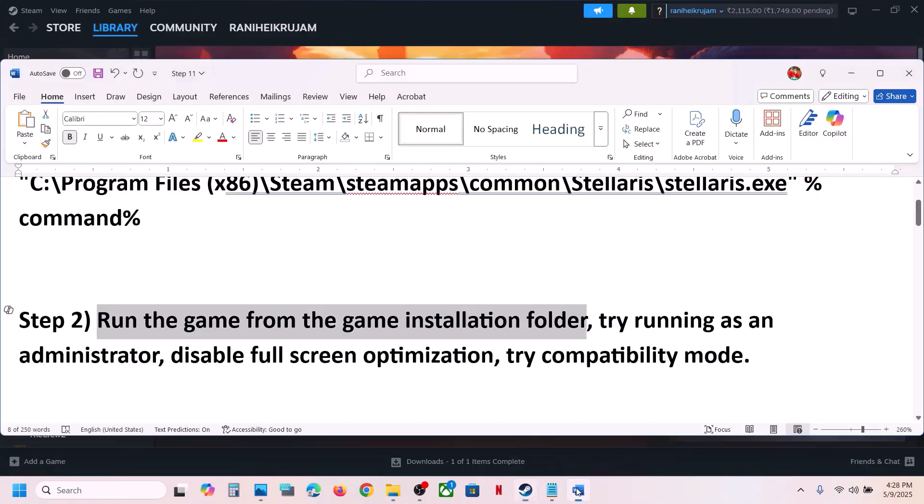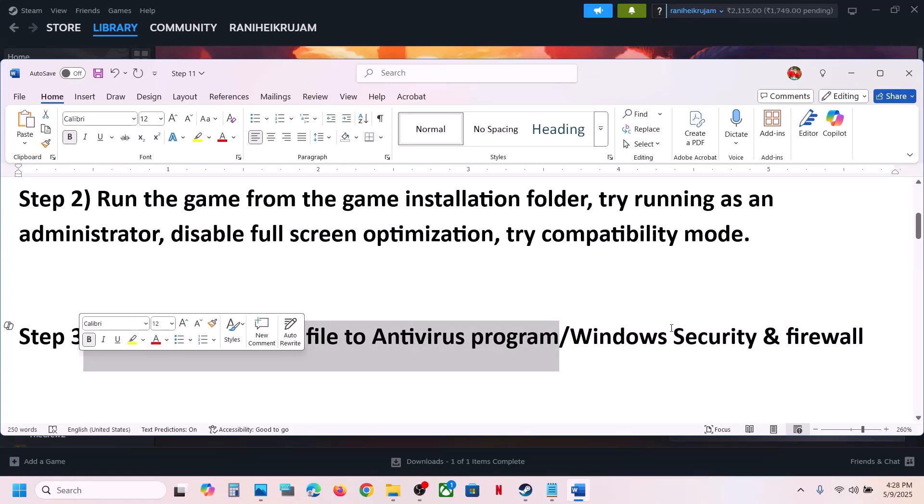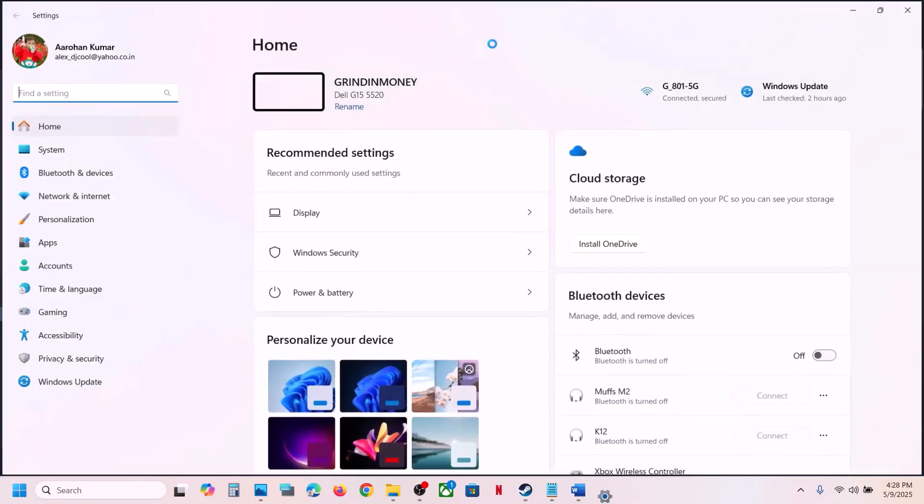The next step is to allow the game exe file to your antivirus program. If you have any third-party antivirus like Avast, Norton, Bitdefender, McAfee, or whichever antivirus program you have, allow the game exe file to that antivirus program.